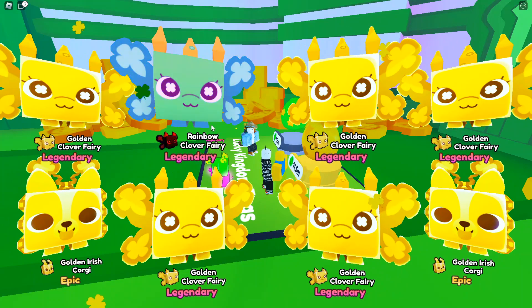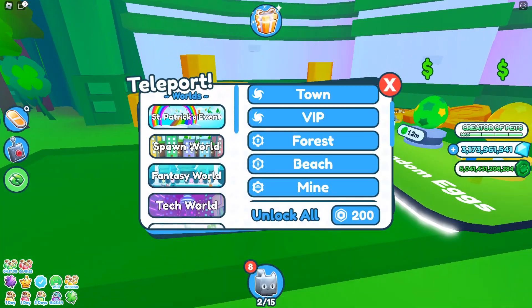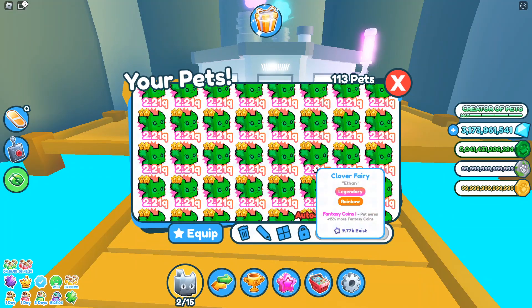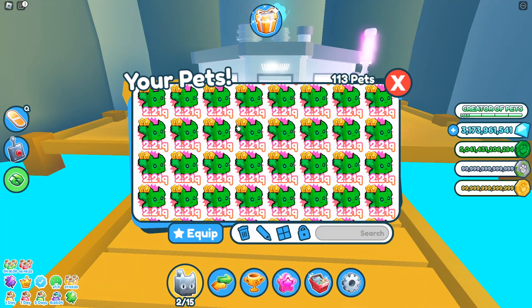And there it is — we did get one rainbow legendary already. Now go to the spawn world, head to the beach map where the fuse machine is. If you pull up your inventory, you can see we have at least 100 rainbow clover fairies, which you can get from the Lucky Kingdom egg — the golden version.